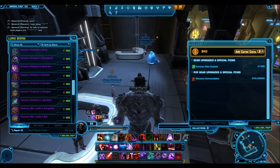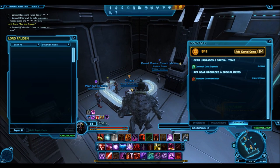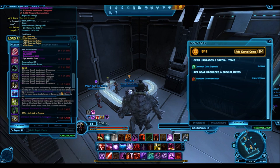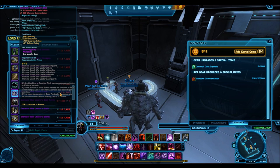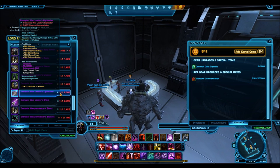There are numerous ways to do this. On one hand, you can use up all of your excess war zone commendations. Keep in mind, war zone commendations and any sort of data crystal are all being removed in patch 5.0. So you have absolutely no need to hold on to them. Any ones you have remaining will be converted to credits, but the conversion rate is so low there's absolutely no need to hold on to them.